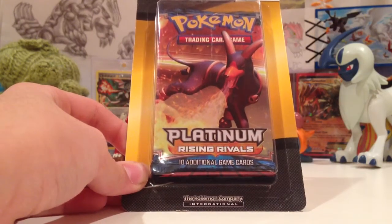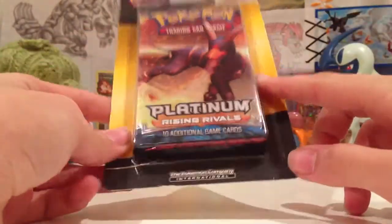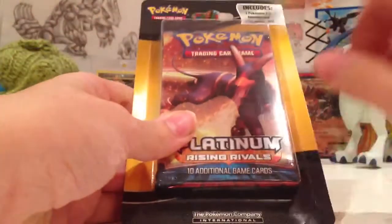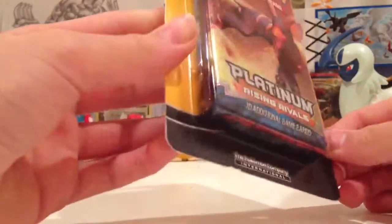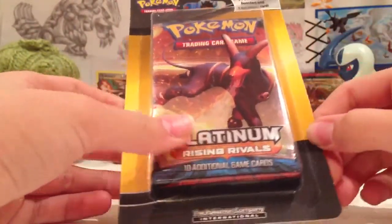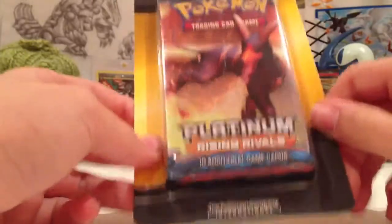Hey guys! Got a 3-pack booster with a foil promo card to open up, and the reason I got this is because it has some older packs such as Platinum — I'm not sure which the other ones are — but I did open a Platinum box when I was a kid. Not Dancing Rivals though, but I still really like this set. I haven't opened one of these single things. I actually sent one to McCray of Hammer but it was a HeartGoldSoulSilver kind, so check that out too. See what we can get from this.